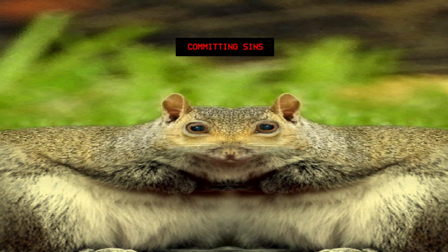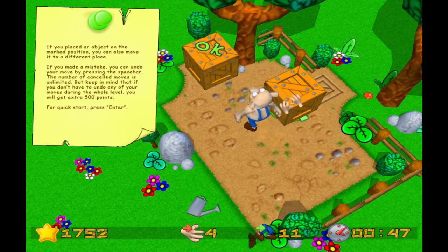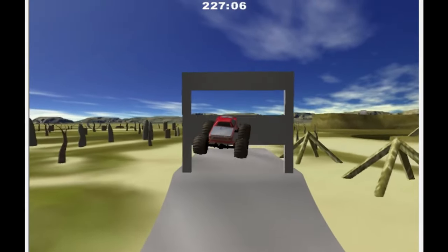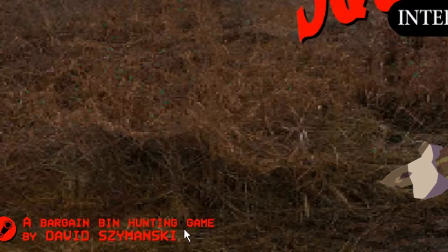From the low resolution quality of the next level screen, the stretched mirrored squirrel of the committing sin screen, David took conscious effort to make something this perfectly bad. His research definitely consisted of playing bargain bin games from the 90s, which offers the additional stinging reminder that aging exists. It even says all the way down here — a bargain bin hunting game by David Chemansky.